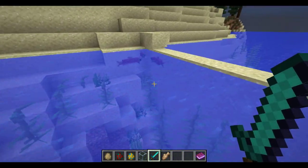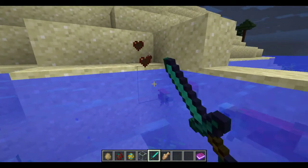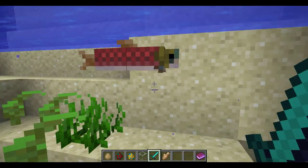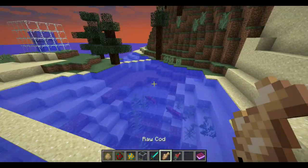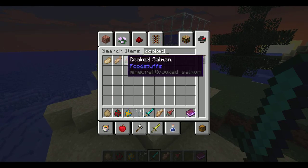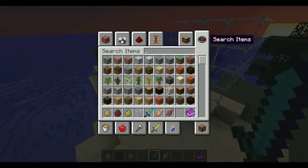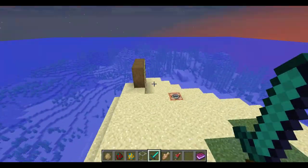And we can also get some salmon. They have quite a bit of health, but you can see we've got all of this. And if we look at cooked fish, you can see they've changed it slightly. Clownfish currently do not spawn, but they might spawn soon.